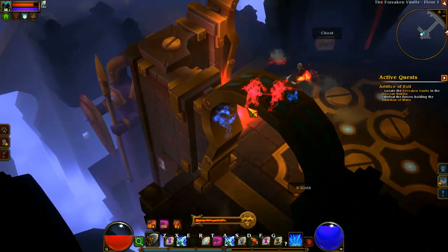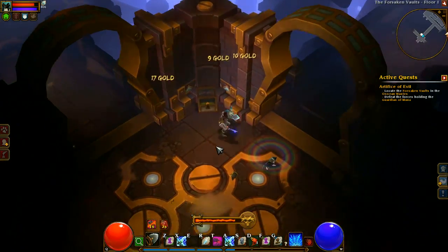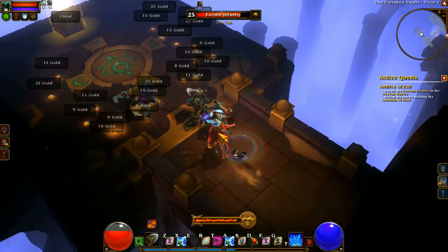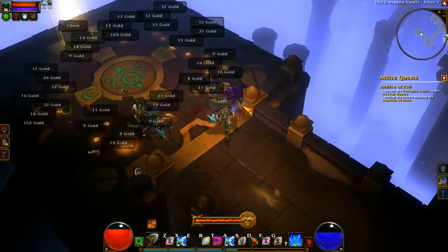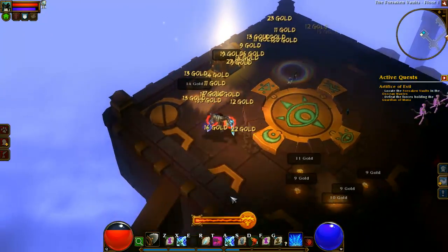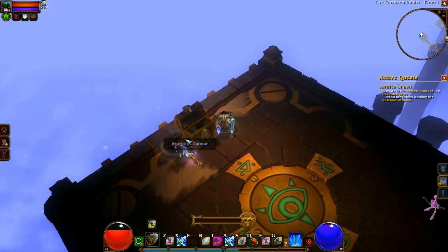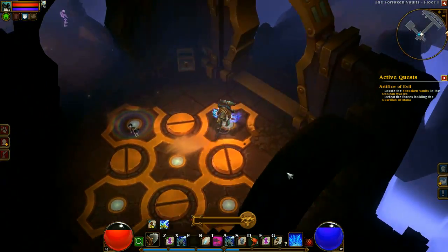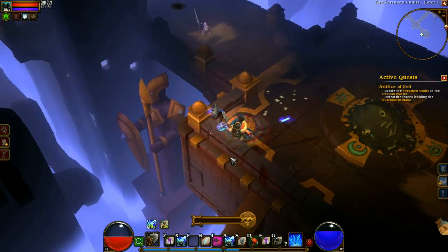Each weapon class does different things beyond just stats. Claw weapons don't have a splash area like a sword — when you swing a sword you hit everything in the arc — but what claw weapons do is ignore armor on what they hit. Different weapons have different characteristics, which is cool because in most of these games weapons are pretty much just stats. It's a great extra layer of customization — in my Outlander class I can run around with pistols or shotguns and it has a different feel and a different approach to how I move into combat.